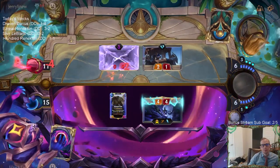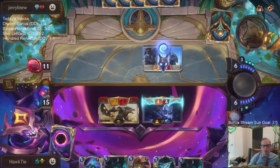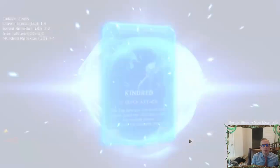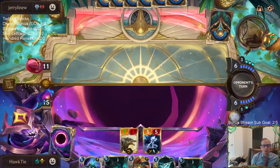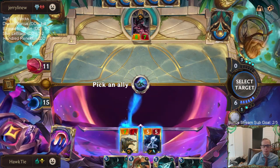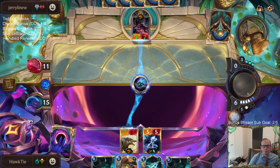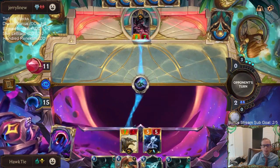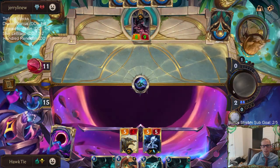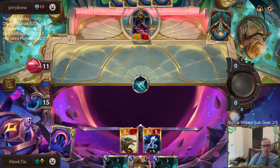Now they can still play big stuff, but hopefully Siphoning Strike helps us kill big stuff. When you level up Kindred like this, we can still slay a new thing and mark something else again. That thing's pretty big. I have multiple ways to kill this — also Viofeast Ravenous Butcher would kill it. We didn't get to grow our champions with Siphoning Strike unfortunately.